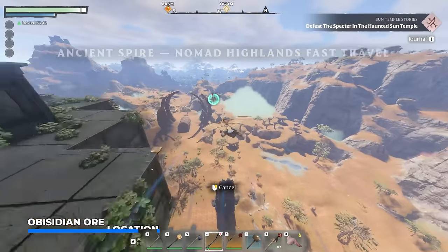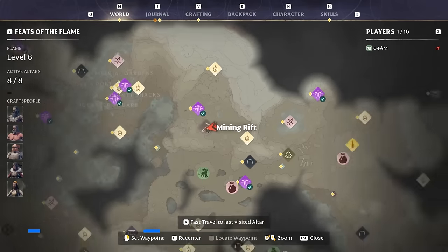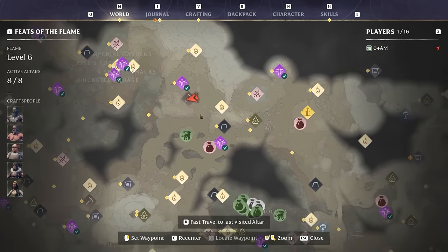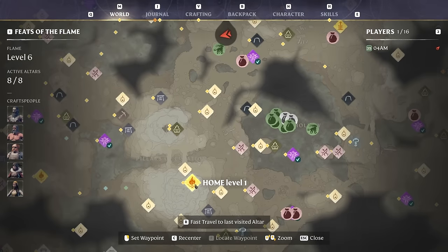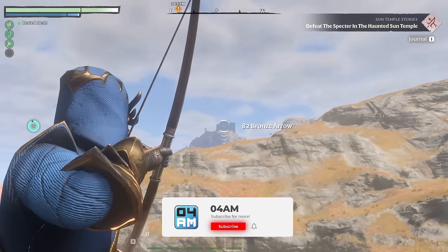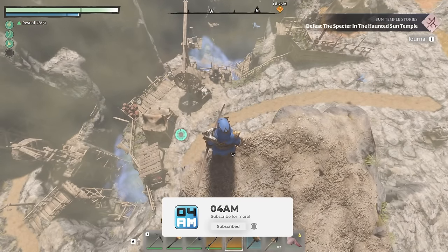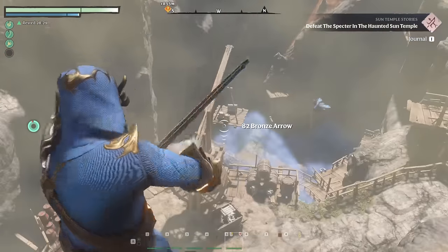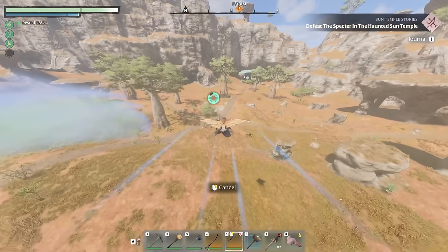What we're going to do first is make our way to the Mining Rift, a pretty small tin mine, which you can find in the far northwestern part of the Nomad Highlands — west of the Ancient Spire Nomad Highlands or north of the Pillars of Creation. This place is filled with critters. You can also find a chest right there. But this is where you want to start searching for the Obsidian.